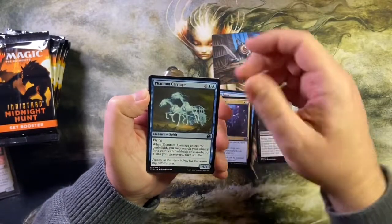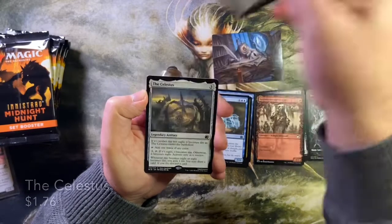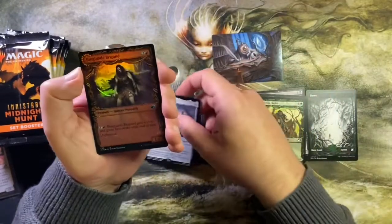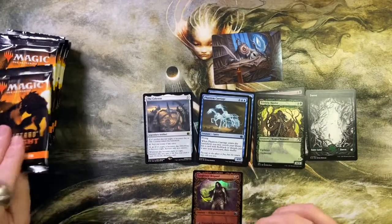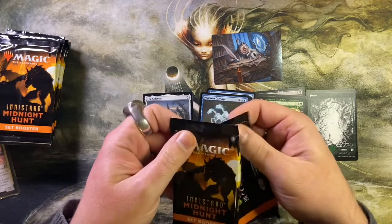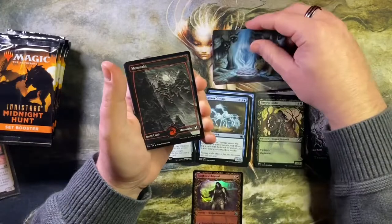Phantom Carriage is an uncommon, then we got a common and another common. Rare story spotlight — Celestis — I didn't have this one, so that's good. And we got a foil uncommon, a common, and a junk token. Always the junk tokens. The card just before the first rare — is it going to be a werewolf? Very likely, but it won't be that specific card.